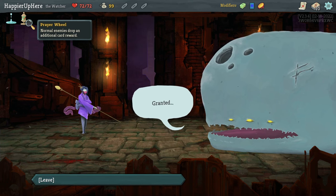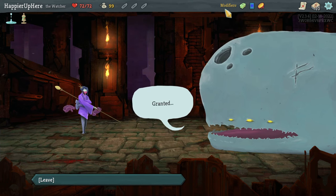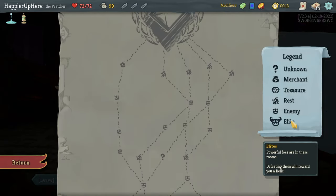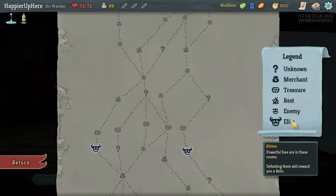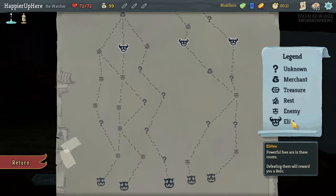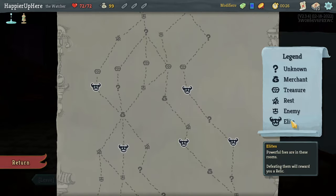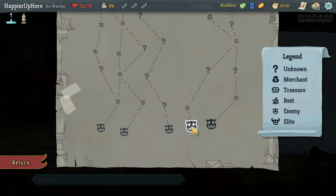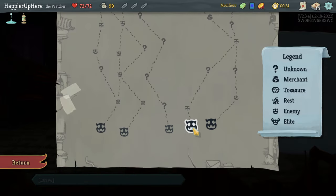We start out with Prayer Wheel — normal enemies drop an additional card reward. Unfortunately that makes it easier to get collective bonuses, but having two colors makes it harder. So unless I see some great duplicates I might decide to go for Highlander. I wonder if collective bonuses would be better. Going right gives at least four question mark rooms versus one early on the left. With Midas I wouldn't mind hitting a shop, but there's no guaranteed one either way.